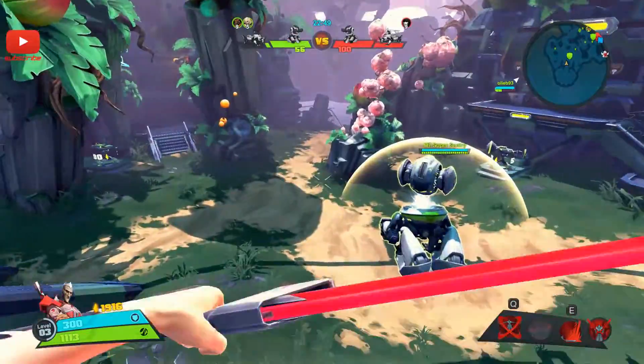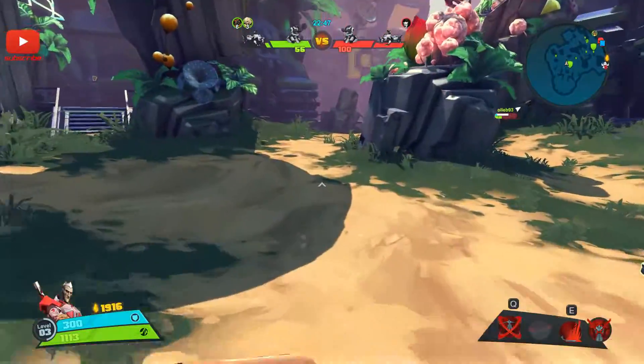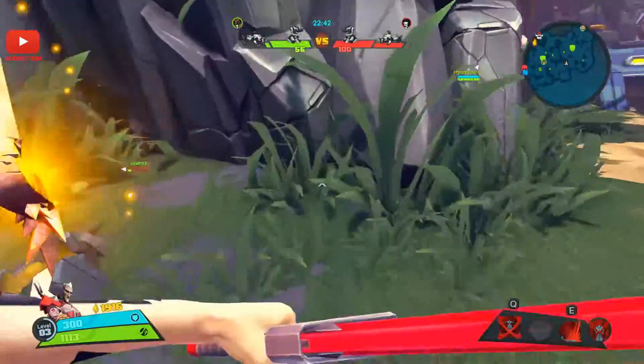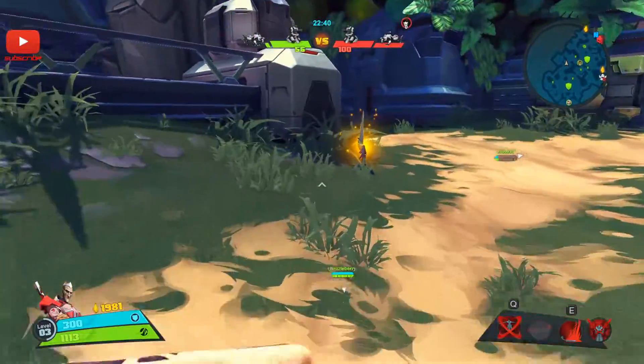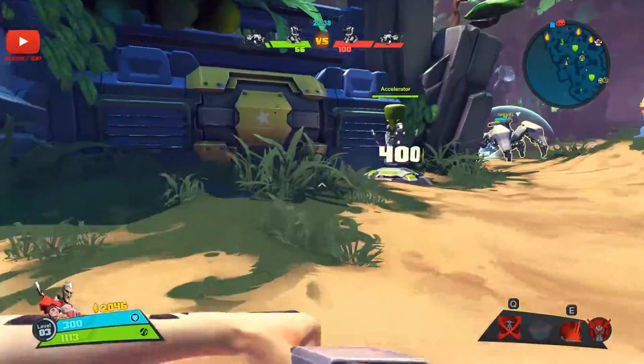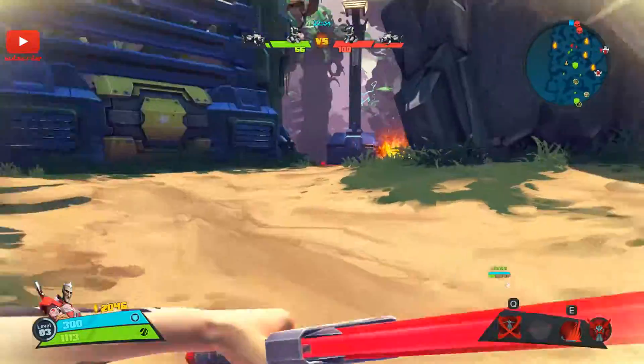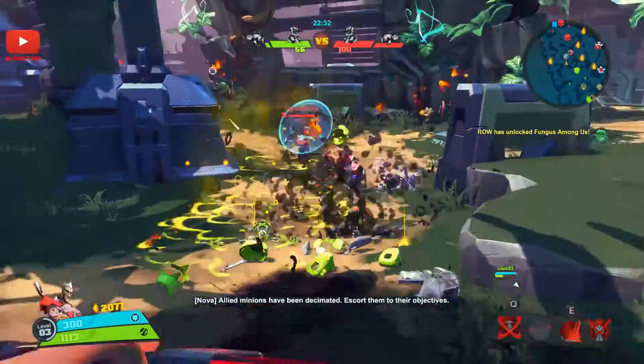I think we should be trying to move around them and sort of kick their butts, but judging from the scoreboard we're going to lose our first sentries — that's not a good idea. I'm beginning to like the UI slightly more now. Allied minions have been decimated.